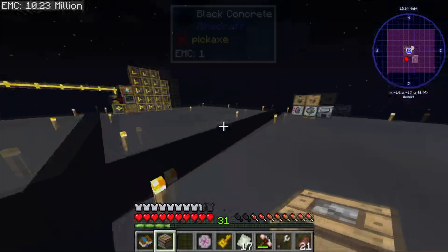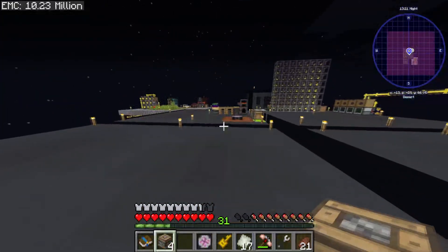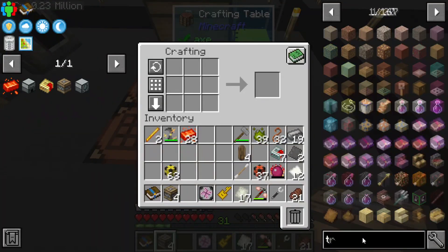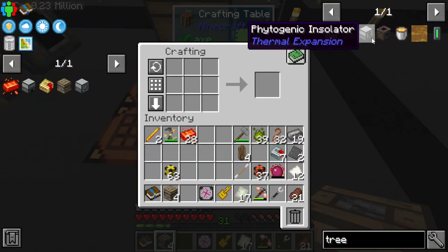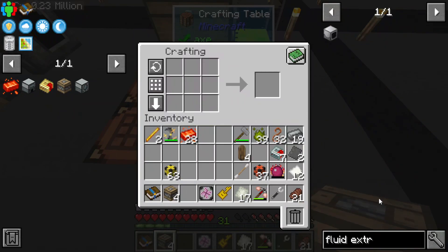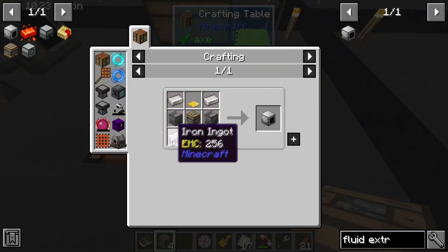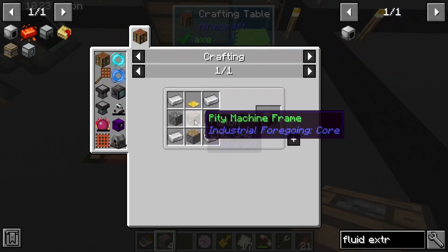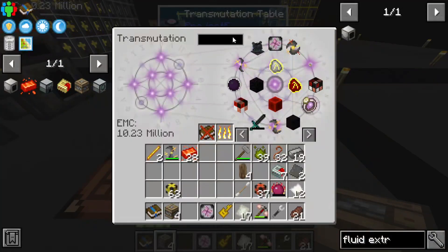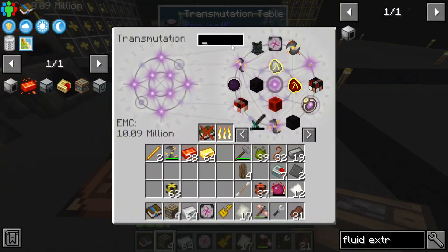Let's see what we can do — we have a few machine frames. We're going to take these and make our first... I hate the new update for Industrial Foregoing because I'm so used to saying Tree Fluid Extractor from 1.12, but in this it's just called a Food Extractor. It needs cobblestone, some weighted pressure plates, and some iron. One of the reasons I'm pushing for Industrial Foregoing is we can make spawners, which is going to be great.